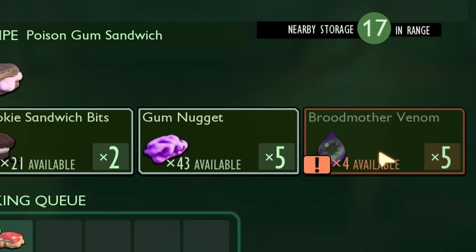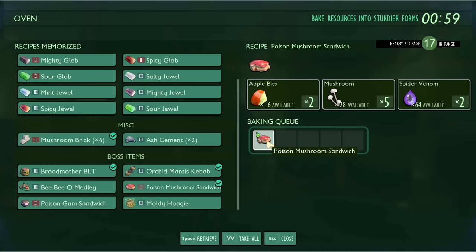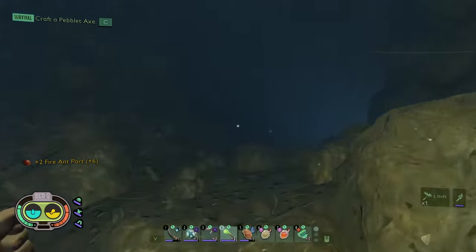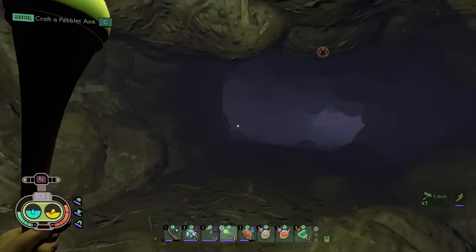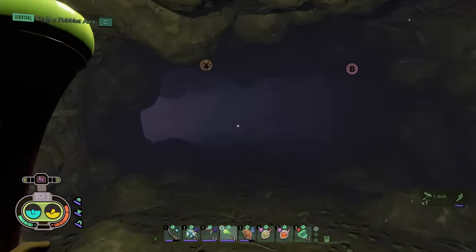Made it back home and I forgot to check. Poison Gum Sandwich — cookie bits and five broodmother venom. What the actual... no way. Okay, we're going to have to kill the broodmother, I guess, unless I have any. So we should probably check down in the fire ant hive for the fire ant recipe — I'm guessing it's in there too, since the black ant one was in there.